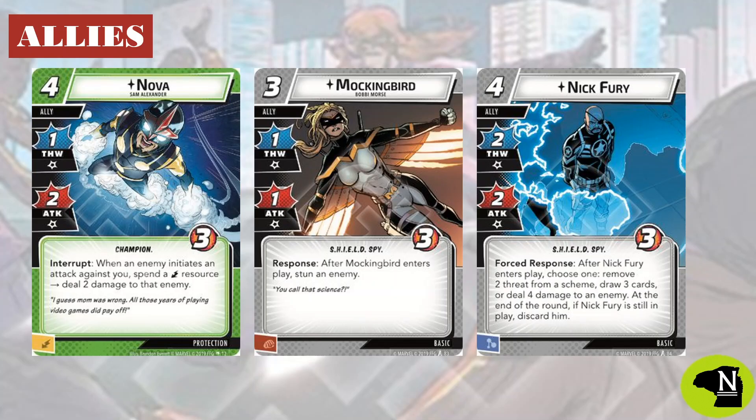Mockingbird is here for repeatable stun, and Nick Fury is both big value and a big trap. It is tough to pass on this card draw, but you have to think really hard and make a good decision in the early game about whether you are going to play him for the redraw, or play the other cards in your hand for the value. In the mid to late game, Fury is going to shine. He can be a blocker that doles out damage or threat, and don't forget that he has those two other options when you play him in case you really do just need to take some threat or an enemy off the table.